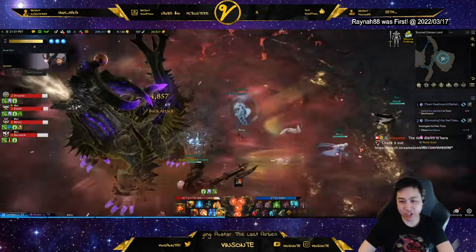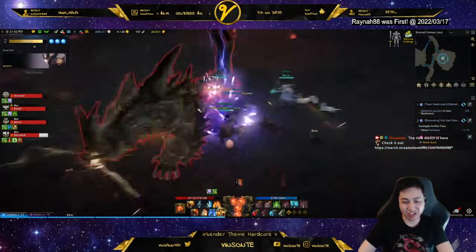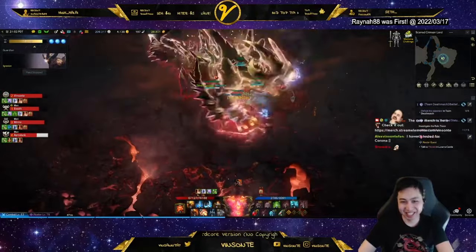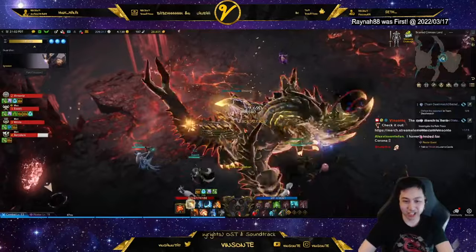Everyone's running away. That's actually a stagger check, but everyone runs away. Oh, except for this guy. This is when he changes mode into the Earth form now. So now he's in Earth mode, not Dark mode anymore.